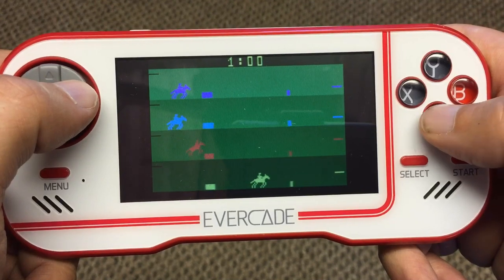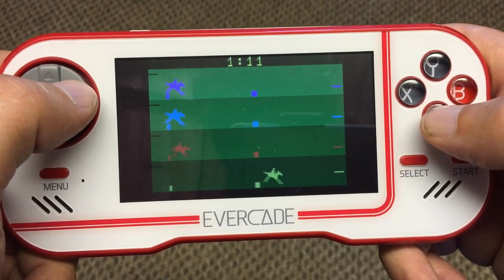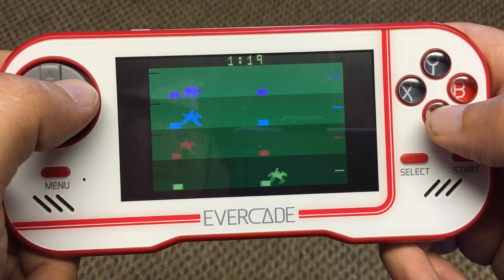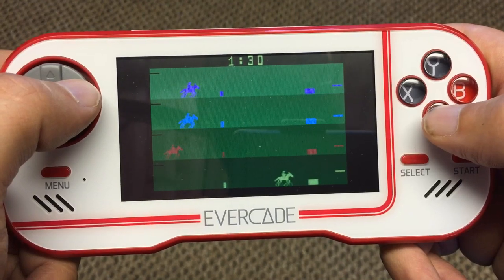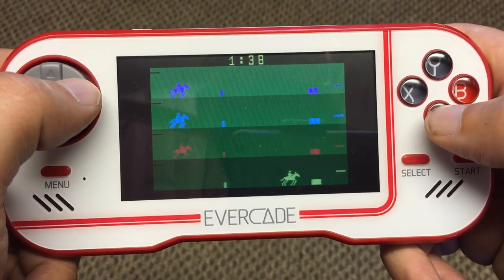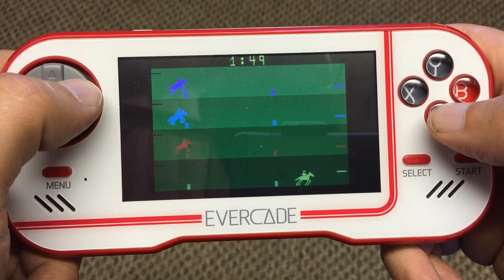So obviously if you take the jumps poorly, like I'm doing, you'll be slowed down. This horse's legs are going to be good for nothing but the knacker's yard after this. But if you can get the timing right, you can pull away from the others and ideally you want to aim for the fastest time possible. I think the best I've done is about 1 minute 45, which I'm obviously nowhere near achieving here. But I am ahead of the pack and I'm feeling good about myself.